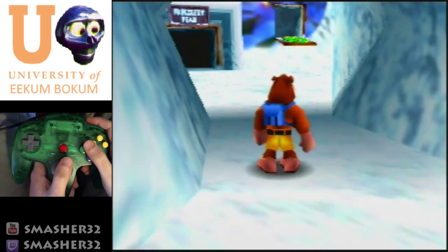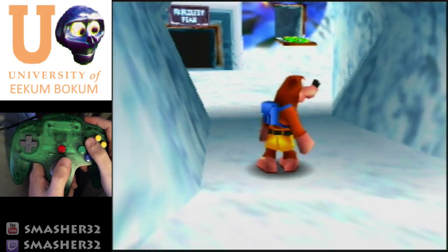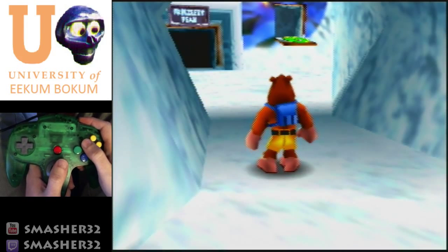Hey guys, Smasher32 here for the second part of the Banjo-Kazooie tutorial for 100%. This is going to cover the rest of the route, which is Freezeezy Peak second part, Rusty Bucket Bay, Click Clock Wood, and the rest of the game — which is just Furnace Fun and fighting Grunty, the final boss.